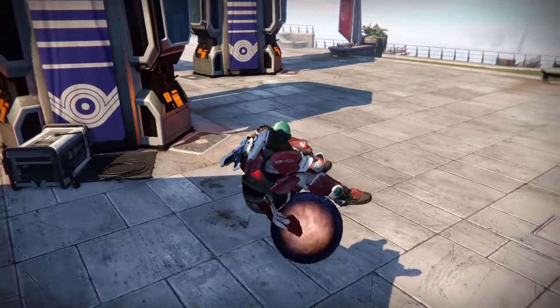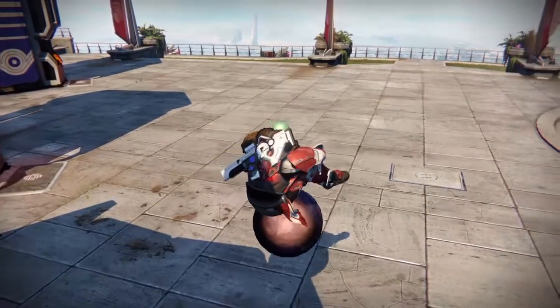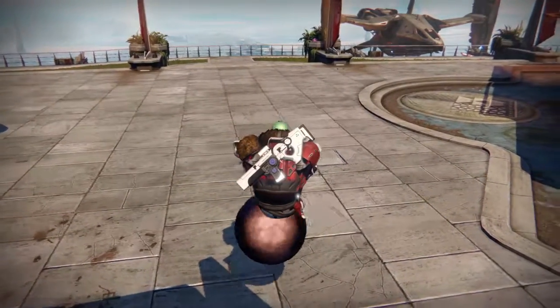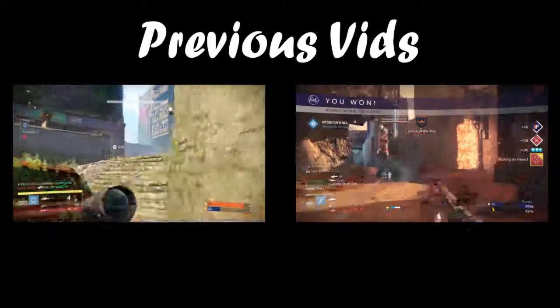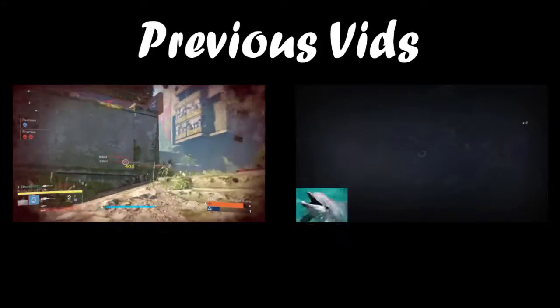Well there you have it — that's the top 10 reef and tower glitches in Destiny. Hope you guys enjoyed; if you did please leave a like, that always helps out. Have a great day guardians and I'll catch you guys later. Bye-bye.